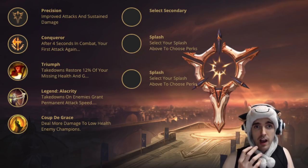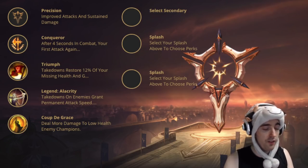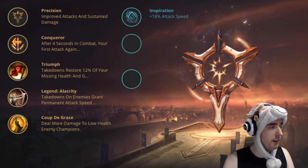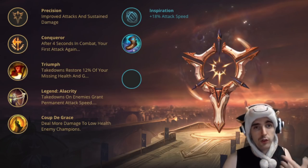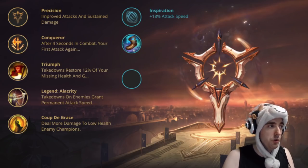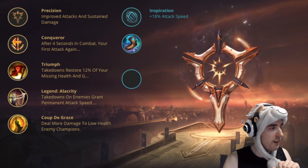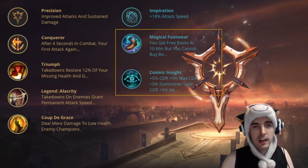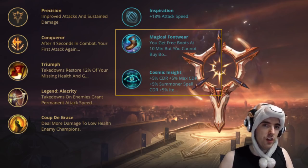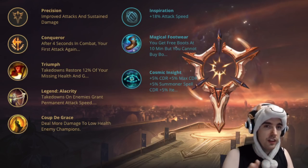For the secondary tree, you have some options. The ones I've been using most, which are the most safe in my opinion, are Precision plus Inspiration. In Inspiration, I typically bring Magical Footwear, because getting those free boots feels really good — it's about 400 total gold when you apply the extra 10 move speed. Very cost-efficient. For my second pick, I like Cosmic Insight; the extra CDR is pretty good. The Inspiration tree is a really safe tree, and it's the one I go when I just want to autopilot.